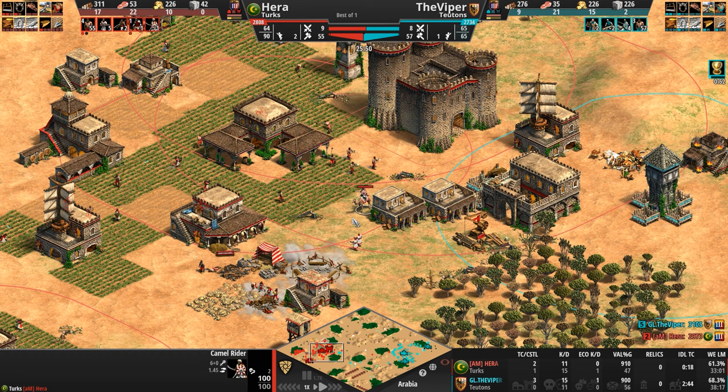Hera decides it is not worth it to lose one or more of these cavalry archers to get a monk, which basically means the Viper is free to get that castle up. It looks like a converted cav archer here died, and the Viper is going Cavaliers. Look at their armor — now these units get plus four, even though he's only got plus two armor because he's in Imperial.